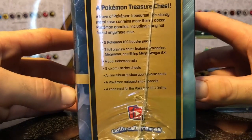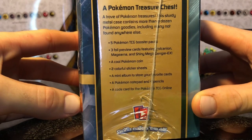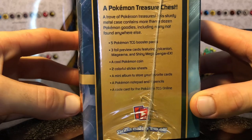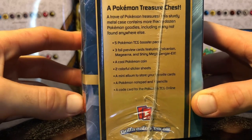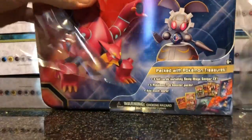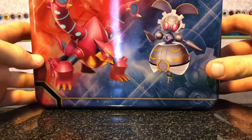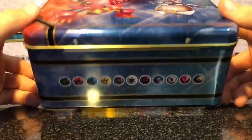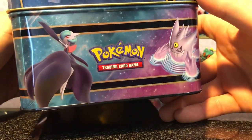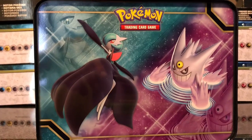Doesn't really say what it is — foil preview cards and all that. I guess I'll tell by which boosters I get, that's the only way I'll know. Pretty nice artwork — Gengar, Gardevoir. They should have put that on the front, that looks way better.